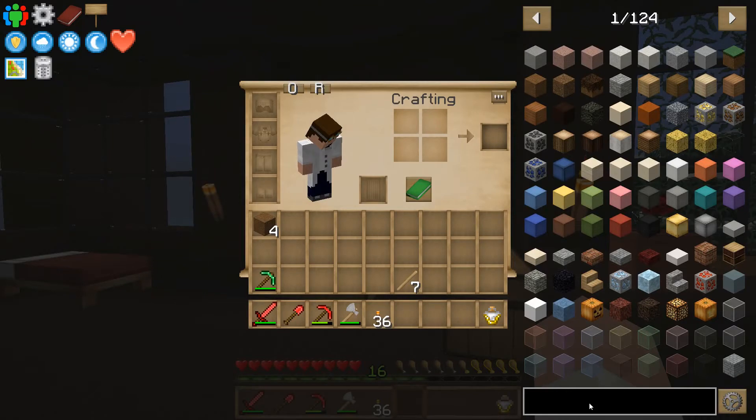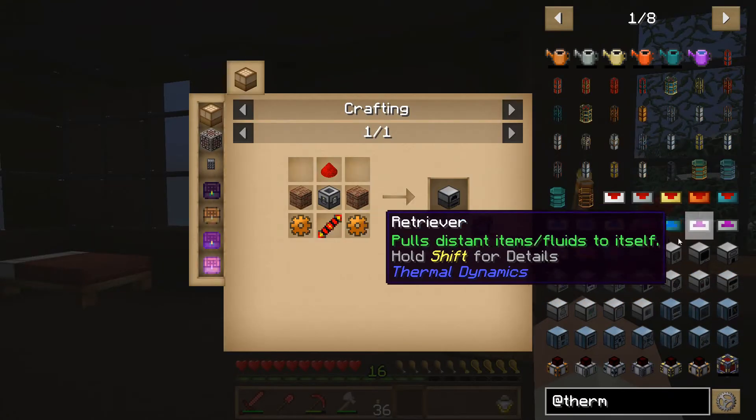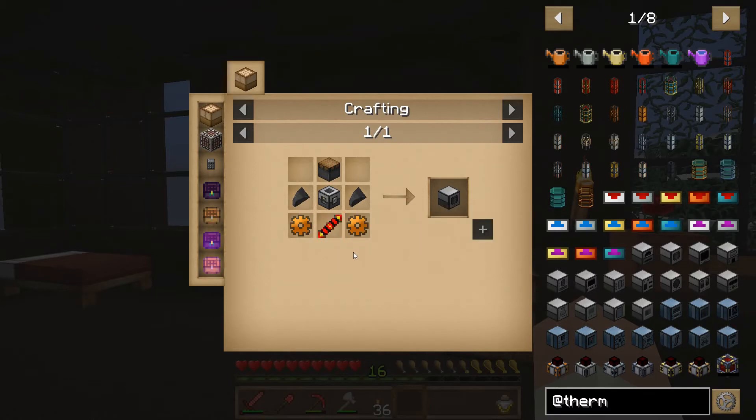To do that, we're going to need — is it a crusher? We'll look at Thermal. We're going to need a redstone furnace probably. The Pulverizer is the thing we're really after though, right? That's the main ore doubling mechanic in Thermal Expansion, if I recall.